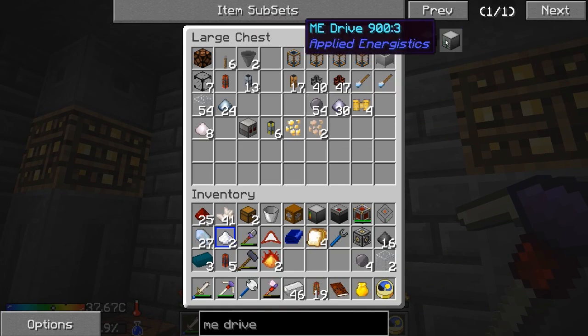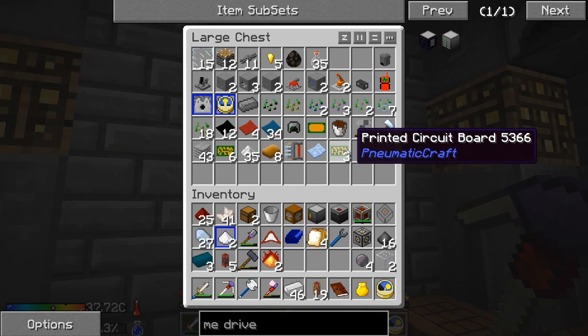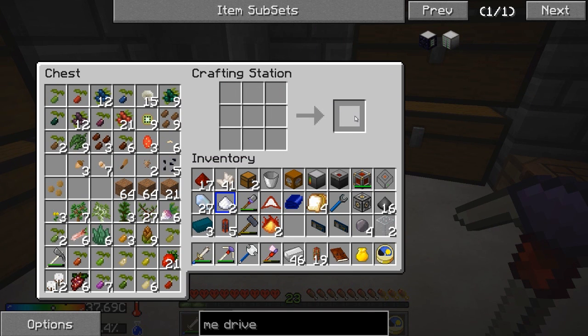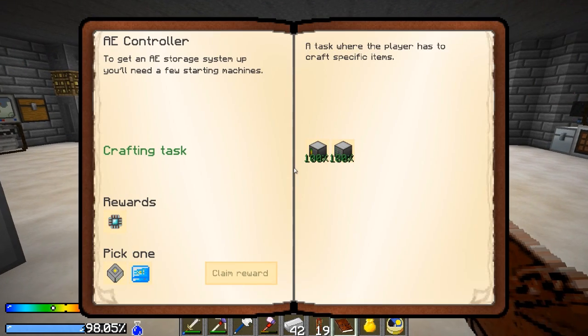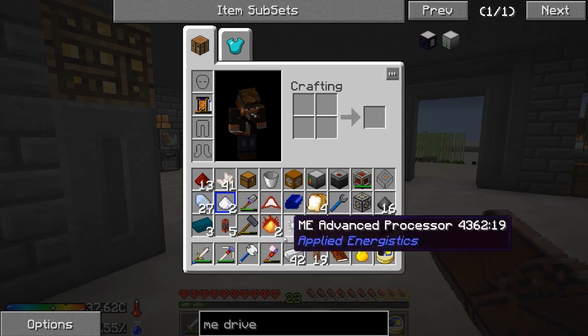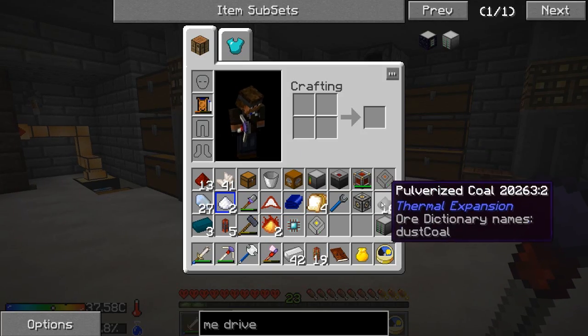Lastly, we just need the ME drive. We need two basic processors, a chest - we've got that - some glass, and four more expansion cards. I should have everything I need to make those expansion cards. There's that and there's our ME drive. Now we can pick - I'm going to pick the 4K storage drive because I want to start putting stuff into our system. We can use that later for fluids - I definitely want to get a fluid drive set up for water and stuff. We got an advanced processor from that too. We've got AE ready to set up.